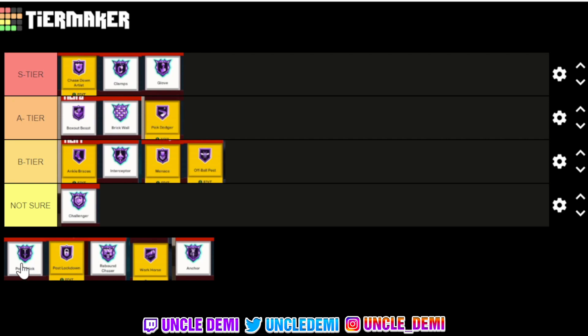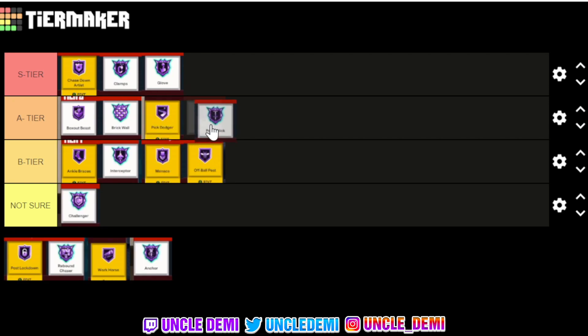Pogo Stick is a good badge this year. With the adrenaline bars and everything else associated with it, there is a benefit to having it on Hall of Fame. But it's a tier three badge for a center, and Rebound Chaser and Anchor are going to eat up 18 to 16 points, so a lot of people don't have badge points left to even get Pogo Stick. It's good with the initial jump and two jumps afterwards, but until you get your Rebound Chaser and Anchor cored, you're not going to have it equipped for a long time anyway. I'm going to put that in A-tier — once you get it cored you definitely want to try to get it on gold.